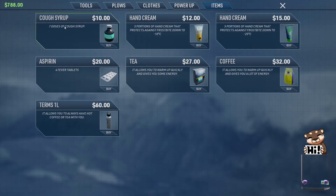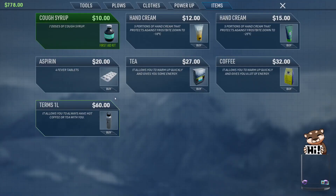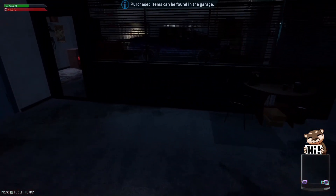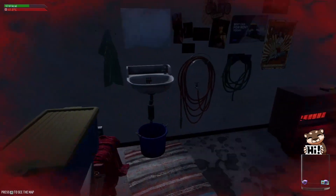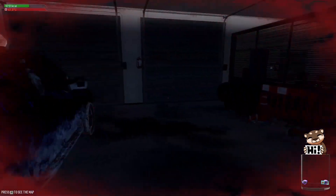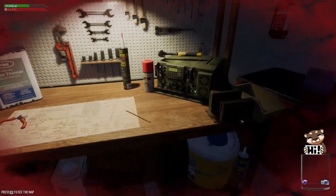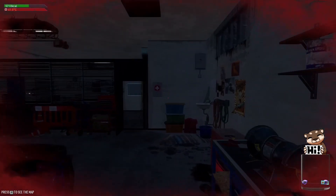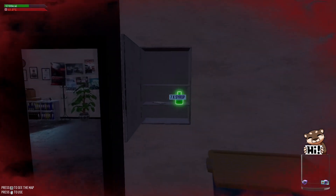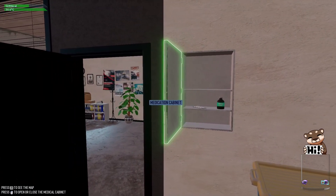We wonder if there's medicine like cough syrup. We realize we don't actually die, but we need to buy medicine — hand cream is apparently also needed. The food went into our inventory but the medicine doesn't. We're experiencing earthquake-level shaking every time we cough. Eventually we find a medicine cabinet in the garage and take some aspirin and cough syrup.